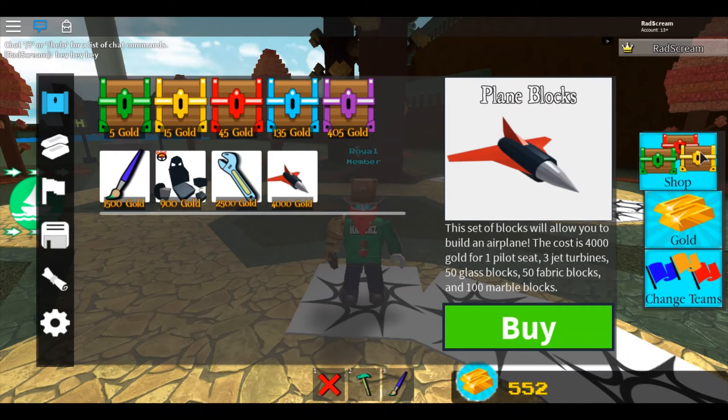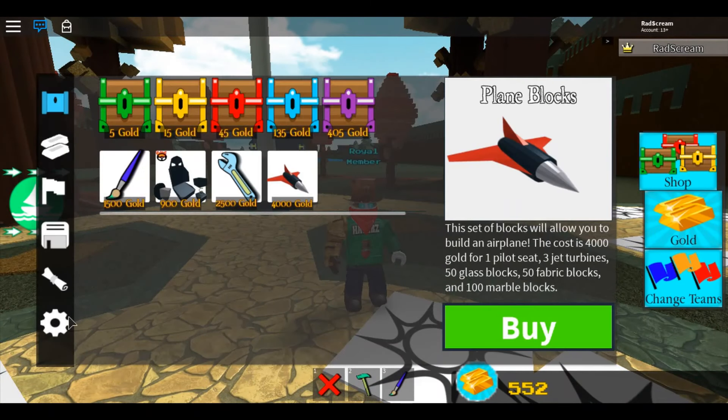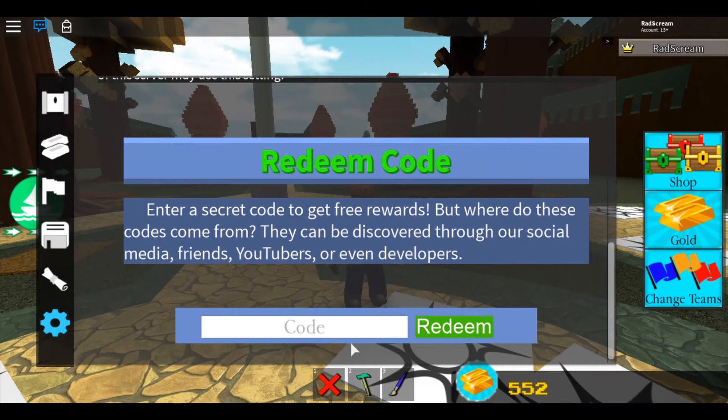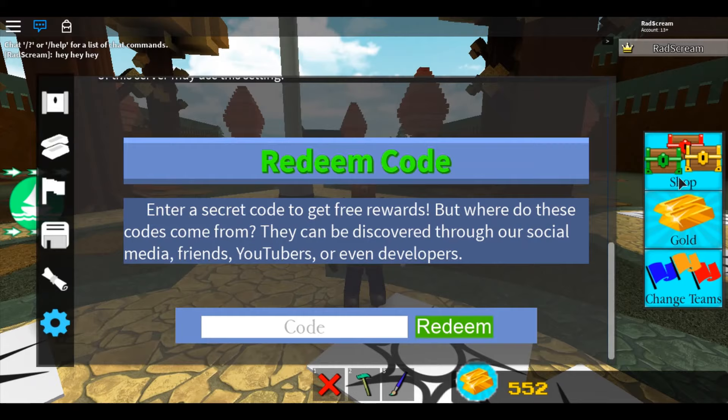I haven't bought the binding tool yet. I did buy the plain blocks - they cost 4,000 gold. The binding tool is 2,500. The plain blocks gives you one pilot seat, three jet turbines, 50 glass box blocks, 50 fabric blocks, plus 100 white marble blocks. First things first, you're gonna need a jet. The first code is 'new planes.' Go to your shop, go down to settings, scroll down to redeem code, type in 'new planes,' click on that, and you get a jet turbine and a new pilot seat.